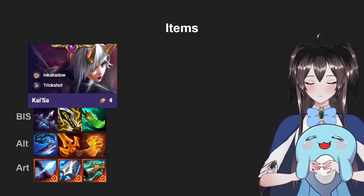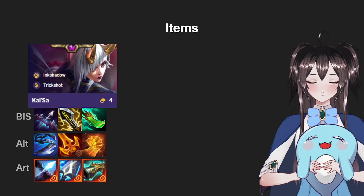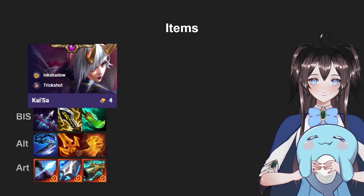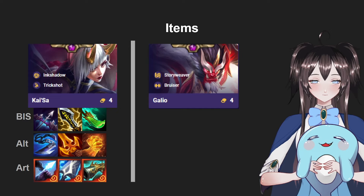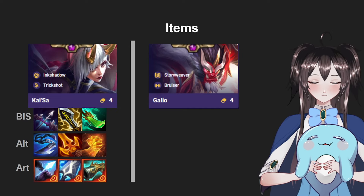That is it for the backline DPS items. Now we're going to talk about frontline tank items. The main tank you want to use for this comp would be Galio. Galio is a very powerful tank who can give armor and magic resist for your team and shields after he explodes.